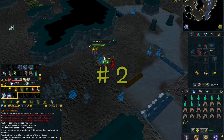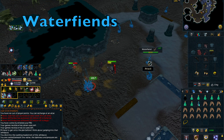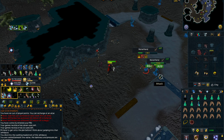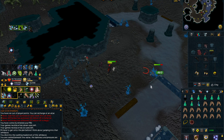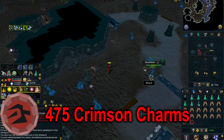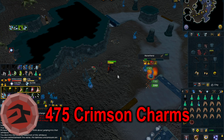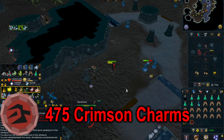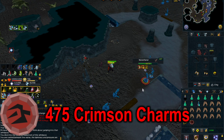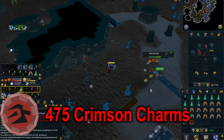Moving on to number 2, we have Water Fiends, which are an excellent source of crimson charms. The requirements are pretty much none — you only need 1 Slayer to kill them, though 50 Slayer is required to get a Slayer task of Water Fiends. To kill Water Fiends you will really want to use Ranged, as they are weak to Ranged and have high defense in the other combat styles. You can get around 475 crimson charms per hour by killing around 600 Water Fiends per hour, and Water Fiends are considered the best source of crimson charms in the game.